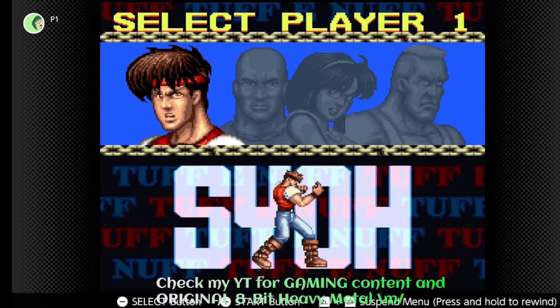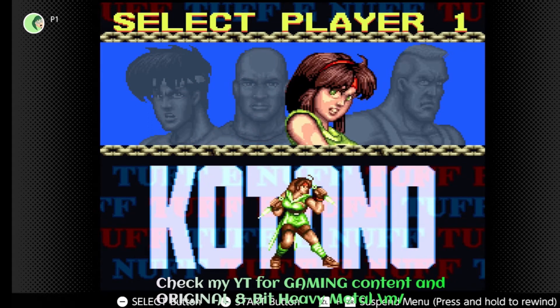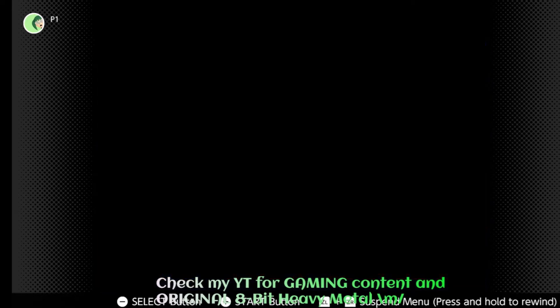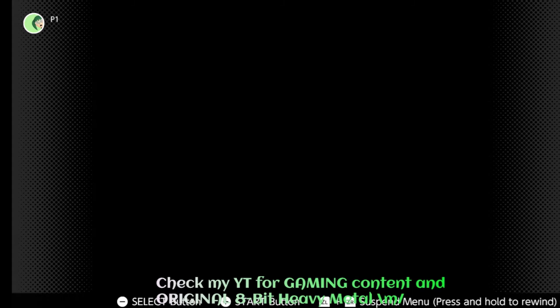So who do we got? C.O., Zazi, Kotono — I can't even see his name because the character sprite is dancing in front of it. Let's go with this heartthrob over here. Vortz. Kotono. Weapon: ninja sword and ninja dart. Alright, let's see.